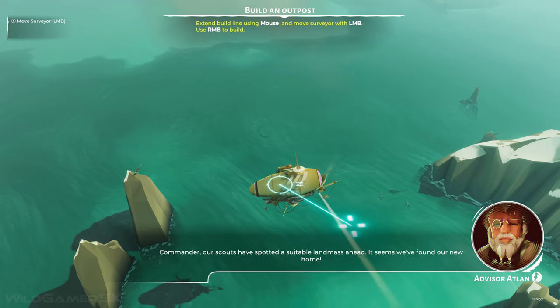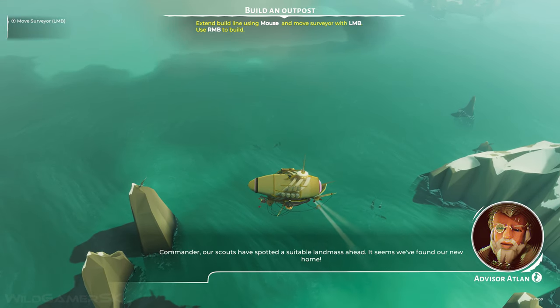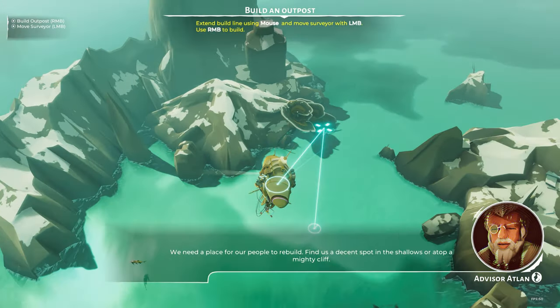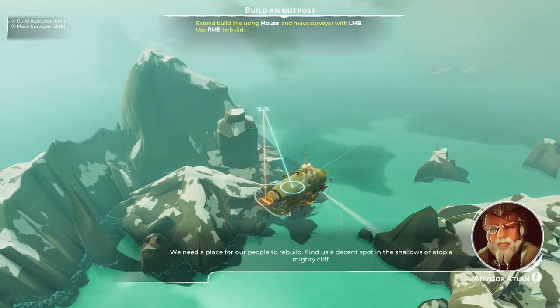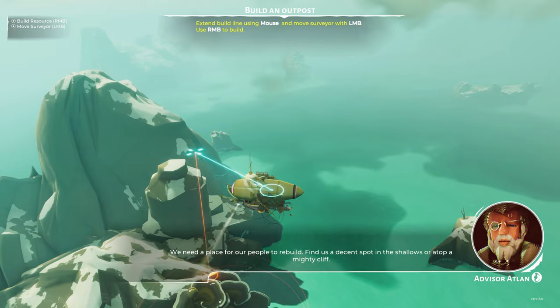Commander, our scouts have spotted a suitable landmass ahead. It seems we've found our new home. We need a place for our people to rebuild. Find us a decent spot in the shallows or atop a mighty cliff.